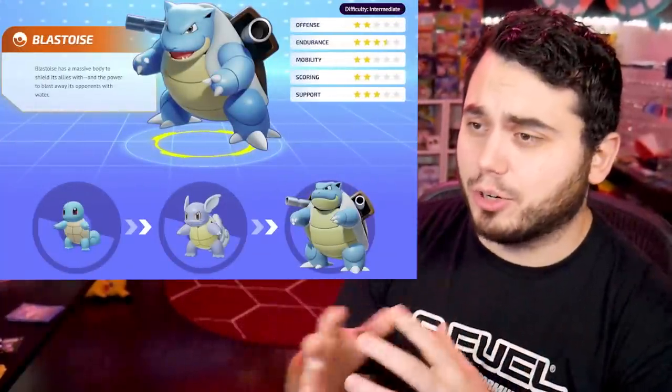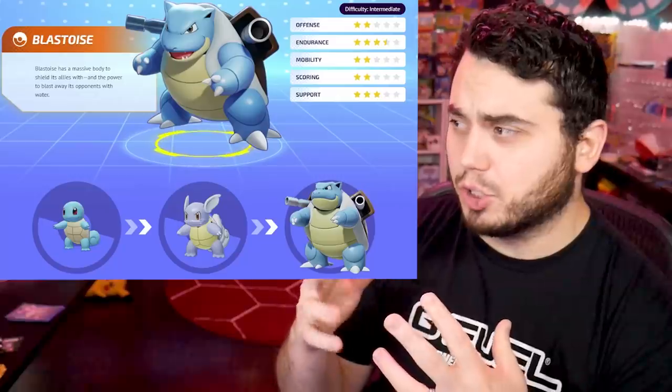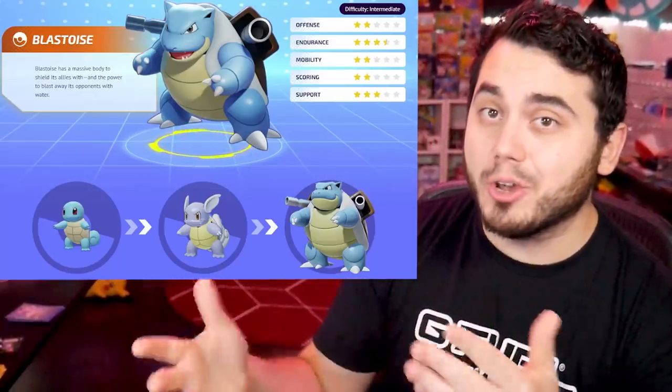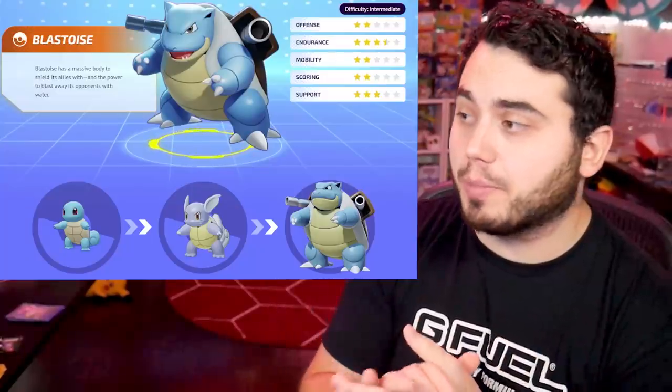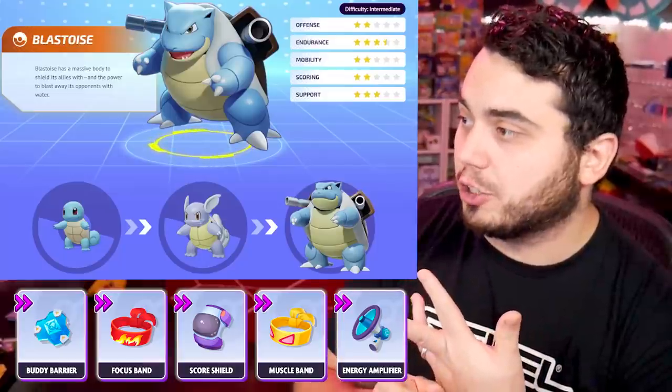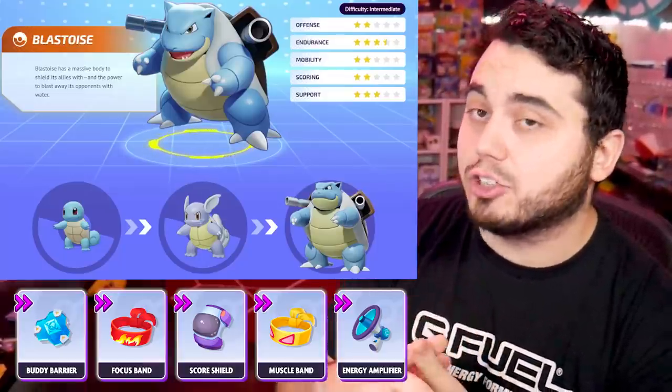The first hero we're going to talk about is Blastoise. Throughout this video I'm going to give you generally five, maybe six different held items for each Pokemon, and you can experiment with three of them that you think make the most sense. On Blastoise, you're going to want to run Buddy Barrier, Focus Band, Scoreshield, potentially Muscle Band, and Energy Amplifier.